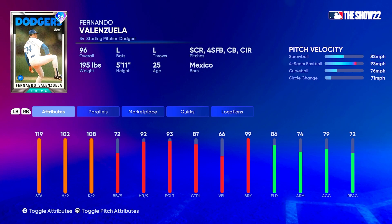One thing that makes Valenzuela kind of a pain to hit is that he throws a screwball as his primary pitch, then he's got a four-seam at 93, a curveball at 76, and a circle change at 71. Pitch control is 97 for the screwball, four-seam at 86, curveball at 77, and circle change at 89. Pitch break: 99 on the screwball, 88 on the four-seam, curveball at 93, and circle change at 97. Everything has great pitch break — the screwball especially has 99 pitch break and good control.